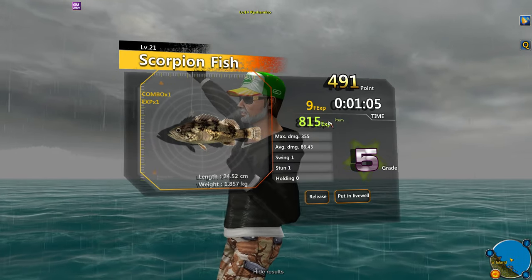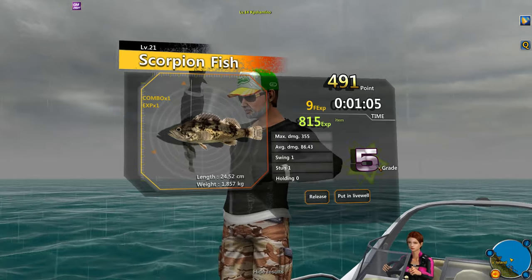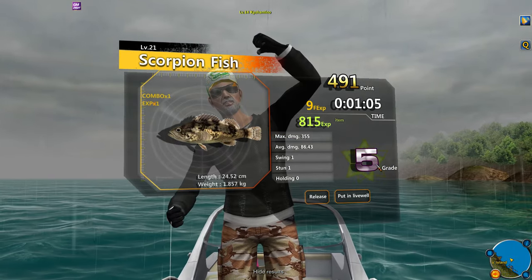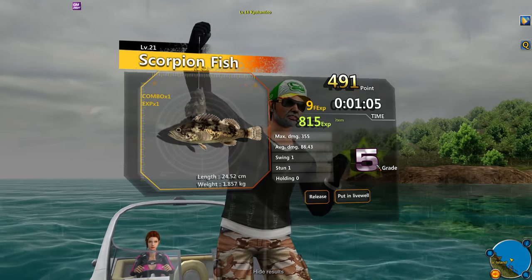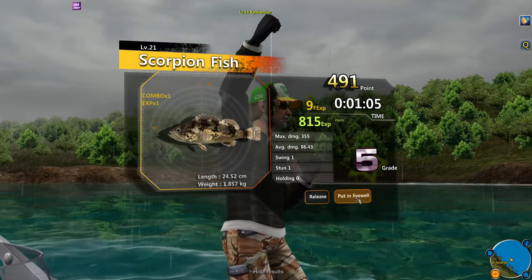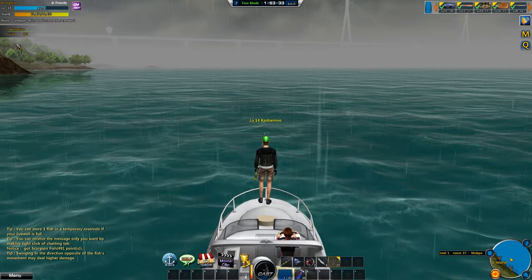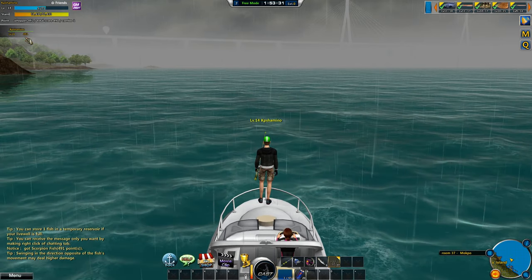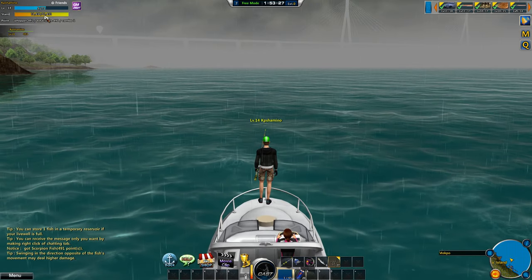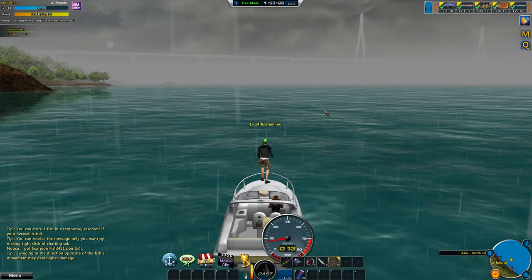We got a very nice fish! I got a lot of experience — it took 1 minute and 5 seconds. It's a grade 5. I'm not sure if grade 1 is the highest or most rare, but I think grade 1 is the rarest and it goes down from there. The points you get go toward your high score because you compete with other players — here you see 491. Stamina-wise, doing a swing costs 3500 stamina.